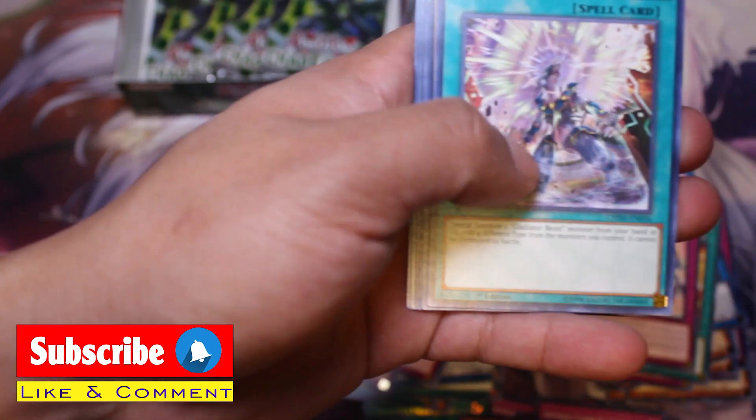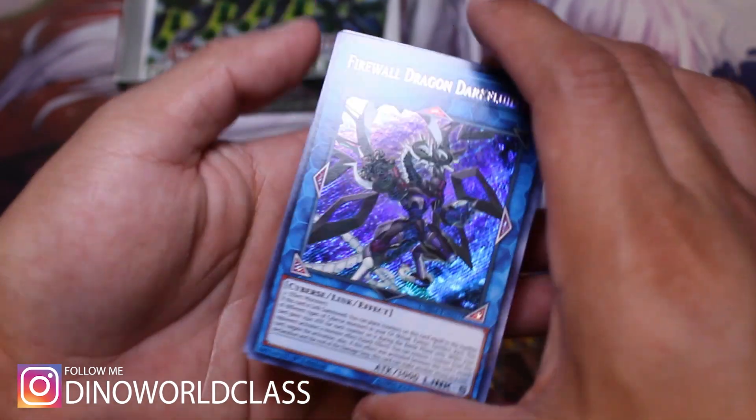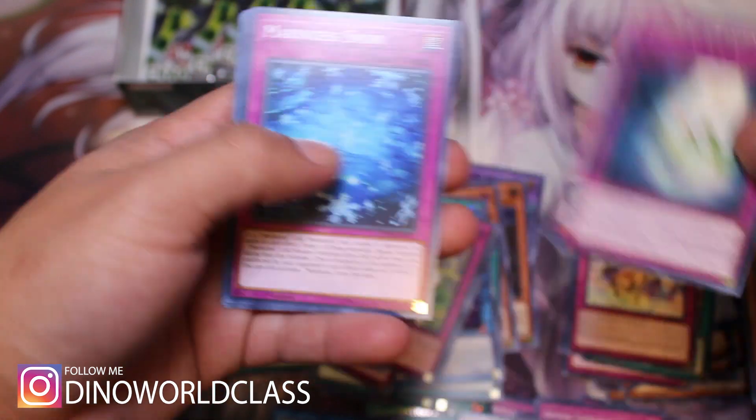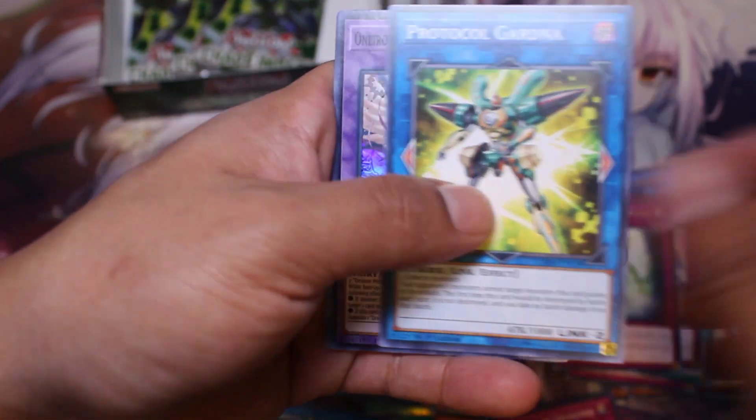And here we go — prismatic secret rare! It's a secret Firewall Dragon — Dark Fluid. It's not the best secret rare in the set but it is good. It's the first Link-5 monster in the game. So we have one more ultra rare left. So far it's been pretty good — I like my ratio. This guy was a YCS third-place card and I've been loving it.